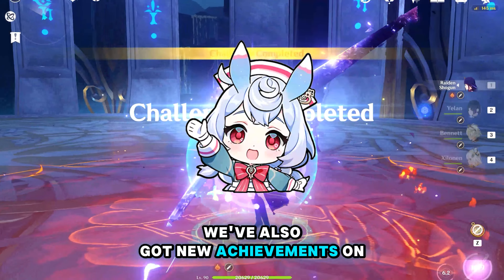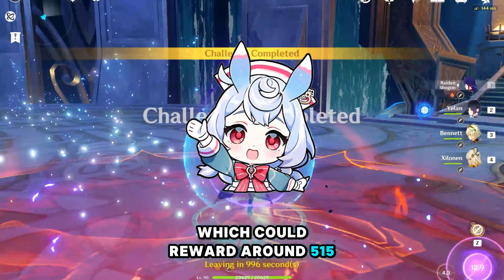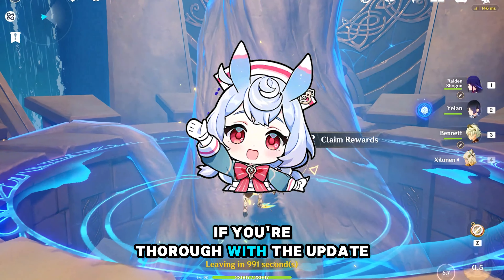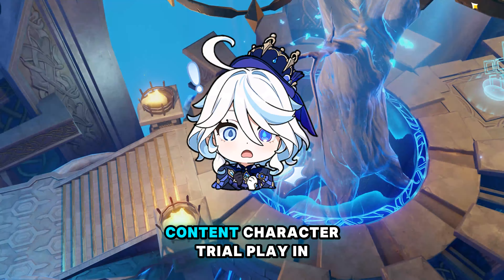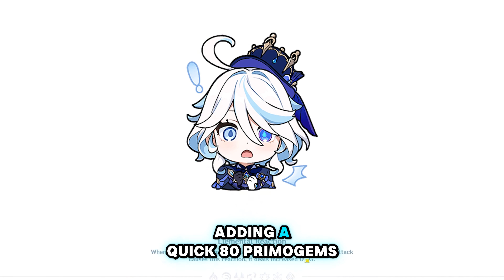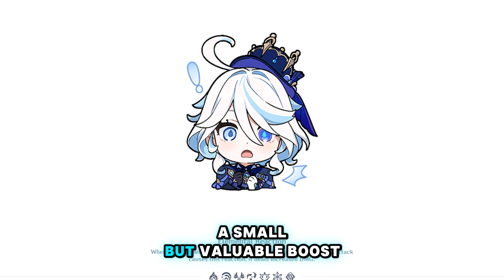We've also got new achievements on the way, which could reward around 515 primogems. Some of these are easy to grab if you're thorough with the update content. Character trial play in 5.2 is also on the list, adding a quick 80 primogems — a small but valuable boost.